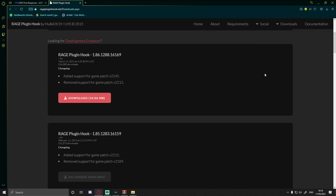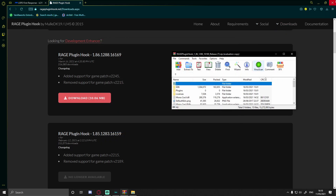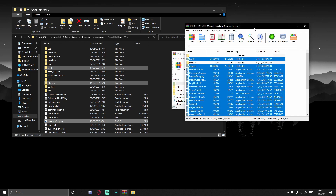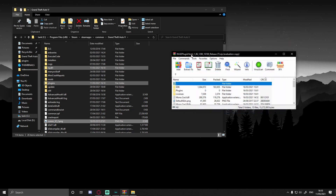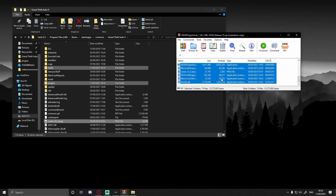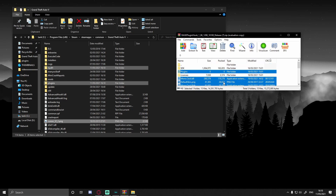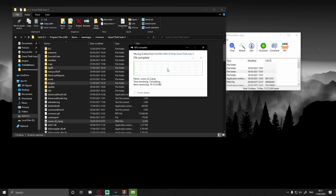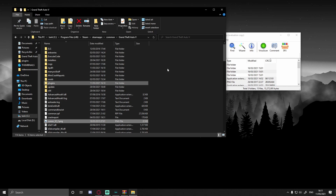Open it up and do the exact same thing — find your GTA V main directory again. If you're unsure, just skip back in the video about 30 seconds. Highlight all of the files. Make sure you're deselecting SDK and licenses. Then simply drag and drop into your game. Replace the files it asks you to replace.